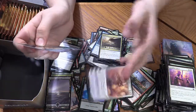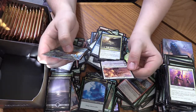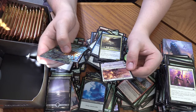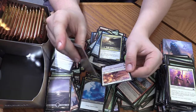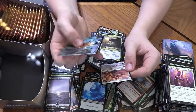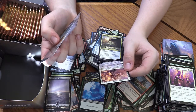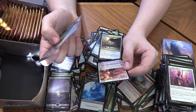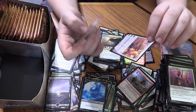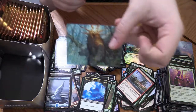Ooh, Serra! For five mana you get a white legendary planeswalker, Serra, starting with four loyalty. Plus two: creatures you control get Flying plus +1/+1. Minus three: create a 4/4 Angel token with Flying and Vigilance. And her ultimate is minus six: you get an emblem — if you control a creature, damage that would reduce your life total to less than one reduces it to one instead. Kind of like Worship. Pretty nice because she can keep making creatures if she lives. And Ayula — nice, pretty cool art.